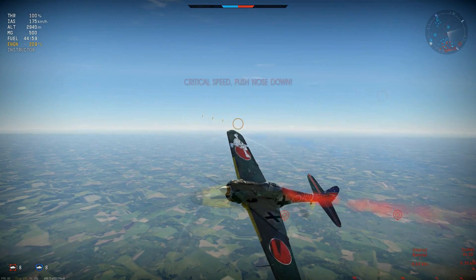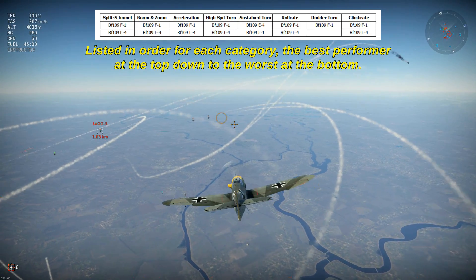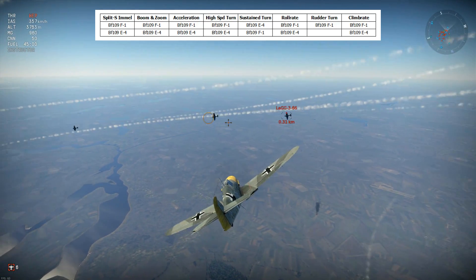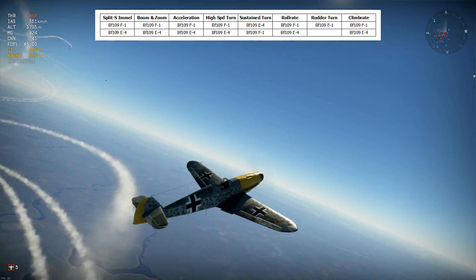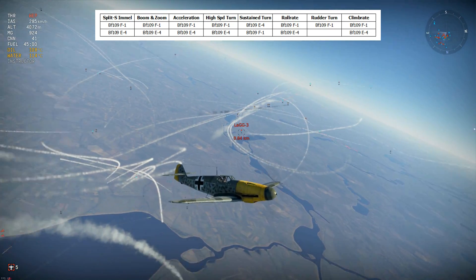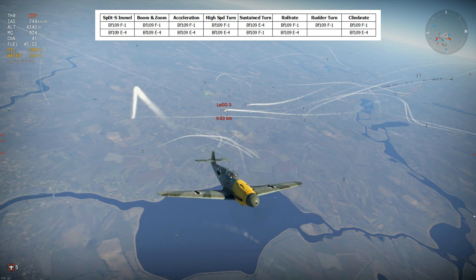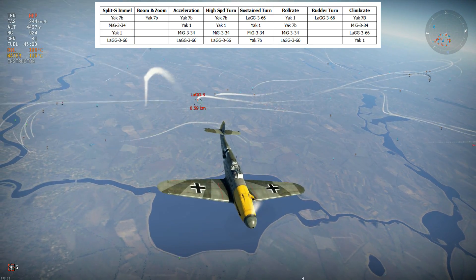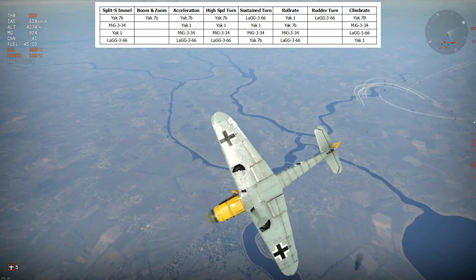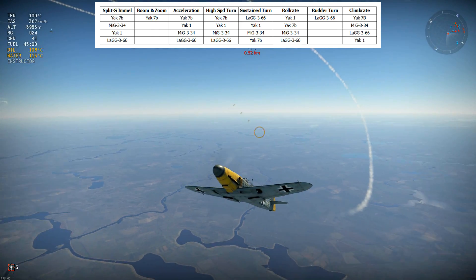Now let's look at the alternatives from each nation I didn't select. For Germany, the F1 has a distinct advantage over the E4 in every area except turn rate, where the E4 is superior by only about half a degree per second — hardly significant. People likely prefer the E4 for its guns, as it has twice the hitting power. The Friedrich is just a better plane overall. For Russia, all the other options failed the boom and zoom test — they all lost their wings before pulling out of the dive. Apart from the MiG, they lose a lot of performance above 3,500 metres, and the MiG has really unstable rolling and poor acceleration.